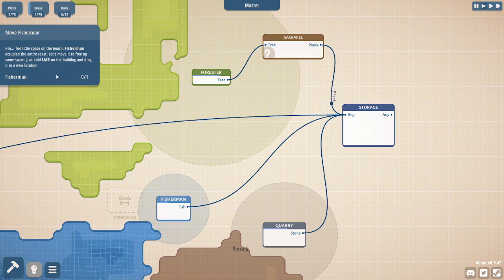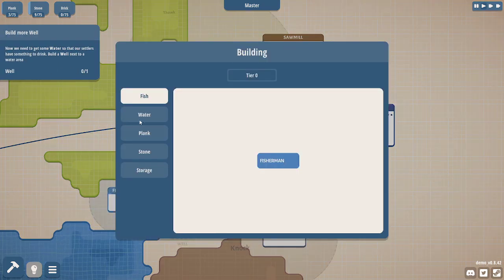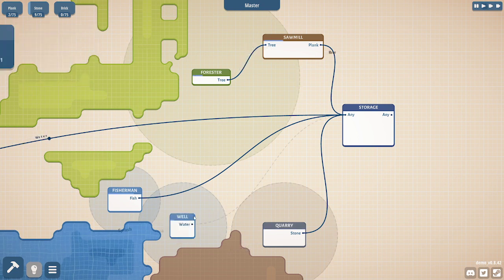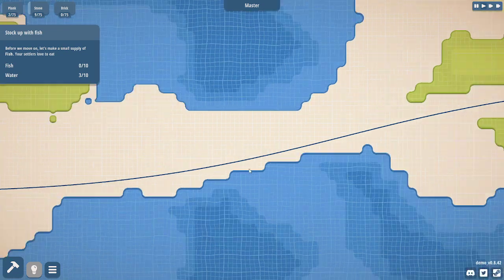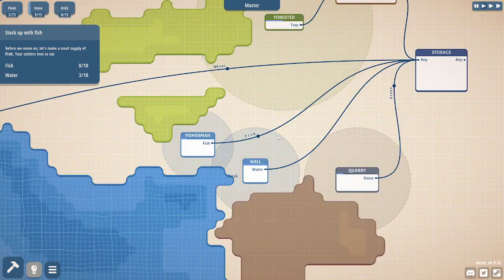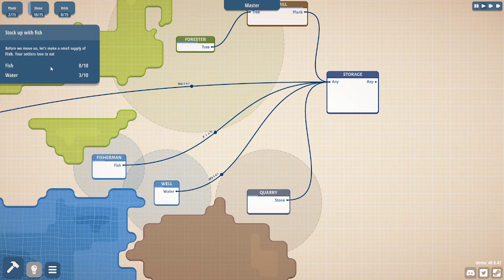Too little space on the beach. Fishermen occupied the entire coast. Let's move it to free up some space. Just hold the left mouse button on the building to drag it to a new location. Right click and get the well. It looks like it's depleting now — too much strain maybe. Before we move on, let's just make a small supply of fish. Settlers love to eat.